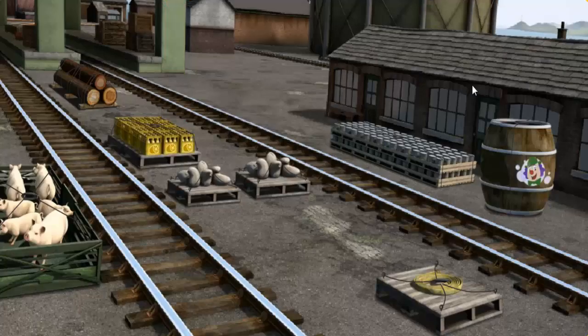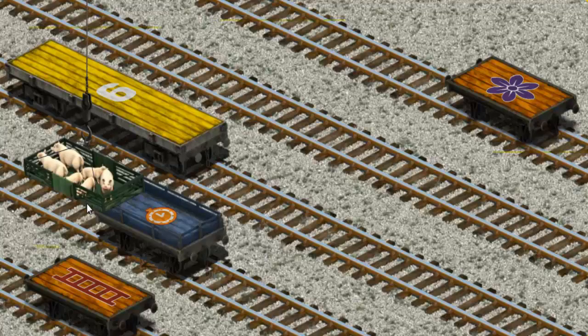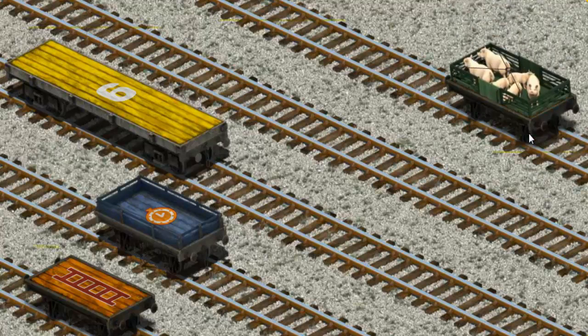Play again. It's a busy day at Brendam Docks. Thomas and his friends have many deliveries to make. James must deliver the pigs to Farmer Trotter's farm. Help Cranky find the car. There you go. Let's lift and load. Now the cargo must be loaded. Show Cranky where the orange flatbed is. That's it!